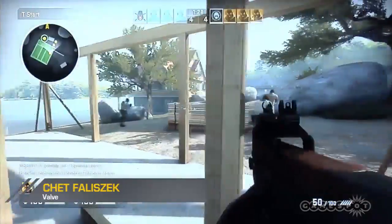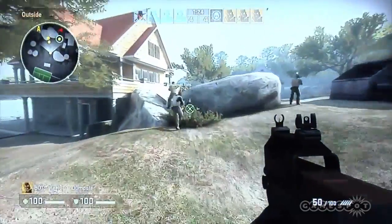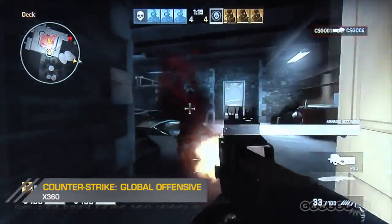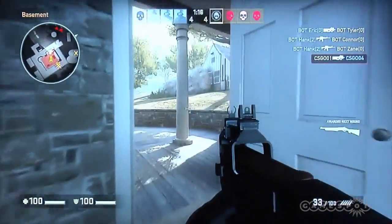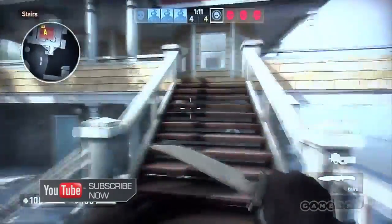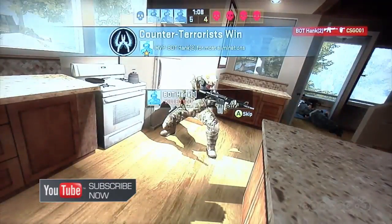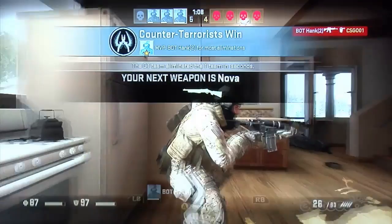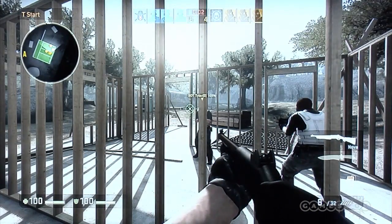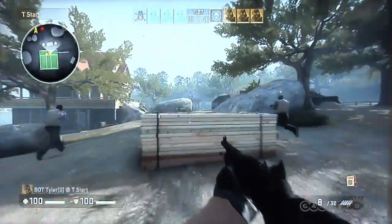Today we're showing off for the first time a new game mode — Arsenal mode Demolition — and a brand new map called Lake. It's a really tight, compressed map so the action happens really fast. In this version of Arsenal mode, for every kill you get, you respawn the next round with a lesser weapon. It does this weird balancing where if you're not getting kills, you'll end up with an AK-47 at the end of the round while the other guy comes at you with a knife.